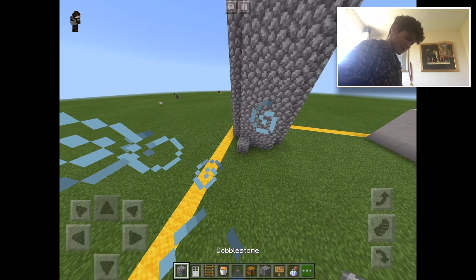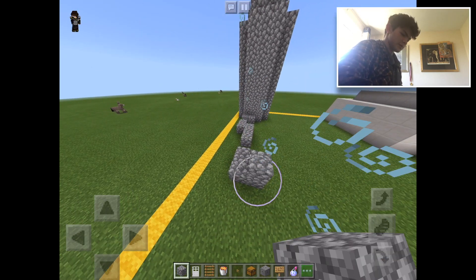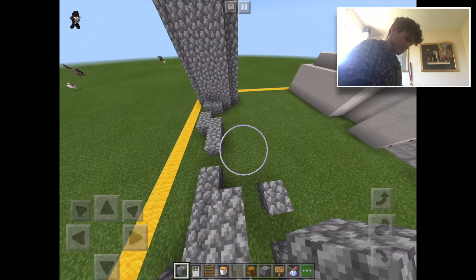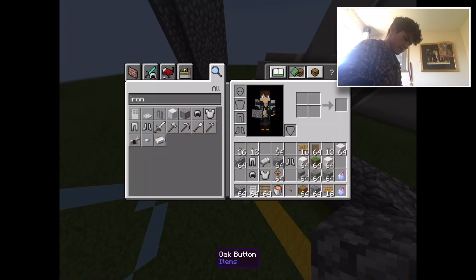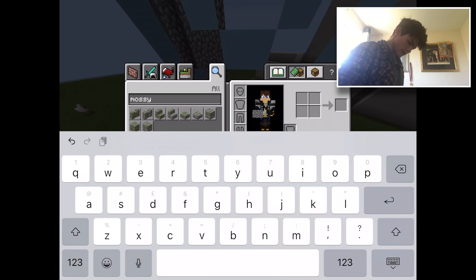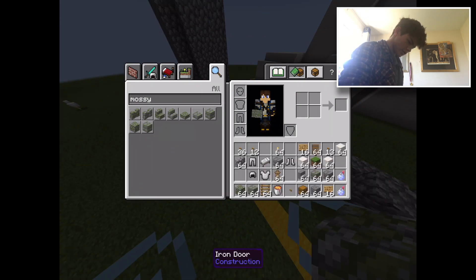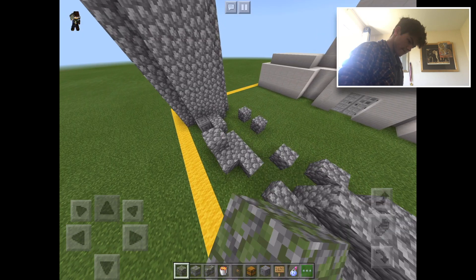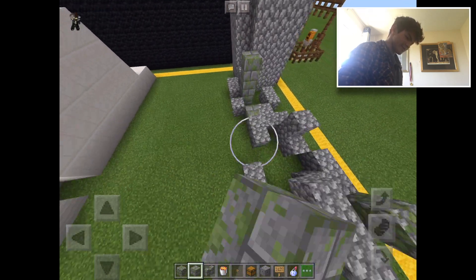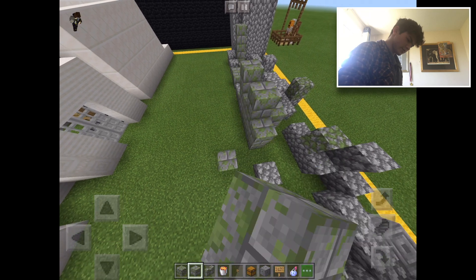I've decided I'm going to do an abandoned castle, so it's going to be like ruins. Let's do all this — a little mossy. I have no time, we have 5 minutes. This is going to be so tense. He's going to be in one of the towers and we're going to have to rescue him. Let's build a wall of some sorts.